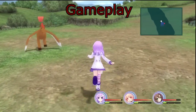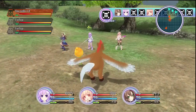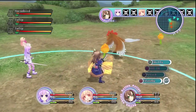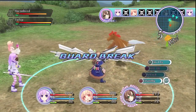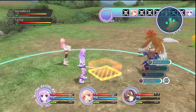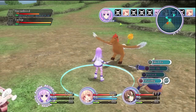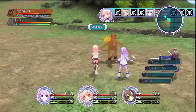The battle system is improved over the first one. It's still turn-based, but you can move your characters through the field, allowing for strategic placement. The combo system is easier, however, at the cost of customization. You can still change them, but you're limited to just changing nine inputs, whereas in the first one you could customize every possible button combination.